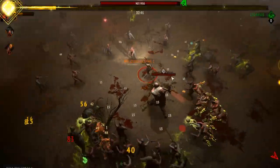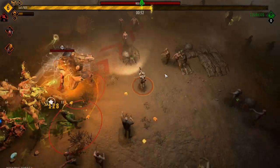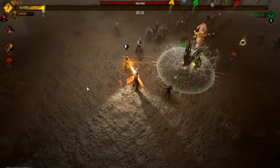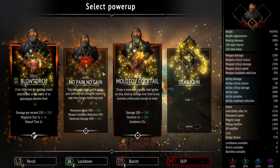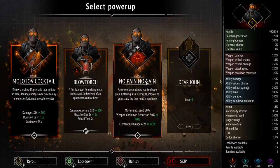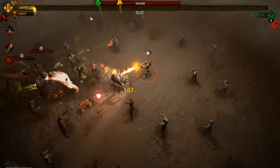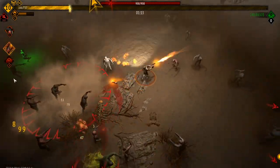Let's go molotov and then we'll go no pain no gain, probably — that's what I'm leaning towards. The movement speed seems like it's going to be crazy. 80% elemental damage, holy smokes. Weapon cooldown being way jacked up too is insane. I'm holding off to push up there — I want to see what we got going on down here first.